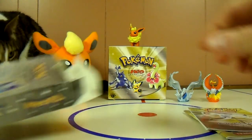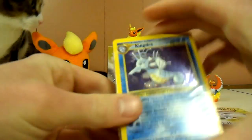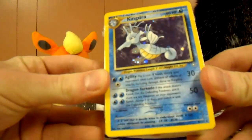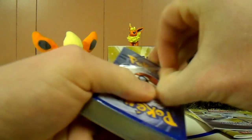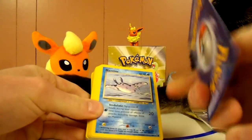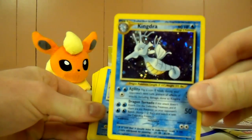In the deck, obviously you get poison and special status counters. You get a Kingdra unlimited — really cool holo foil card. There it is, perfect condition too.